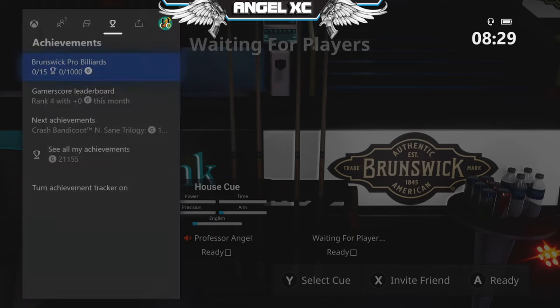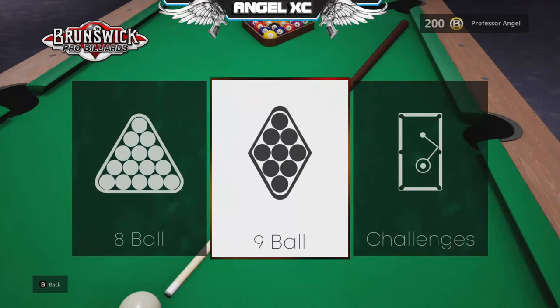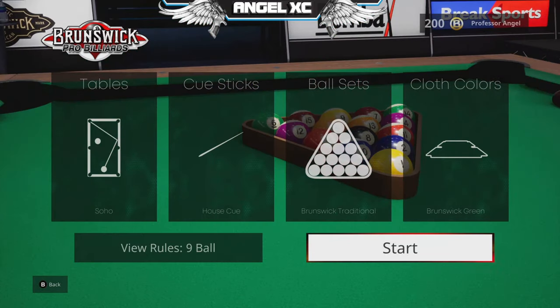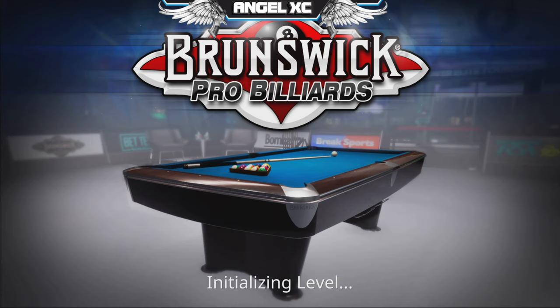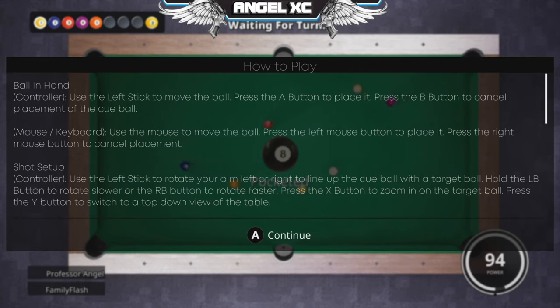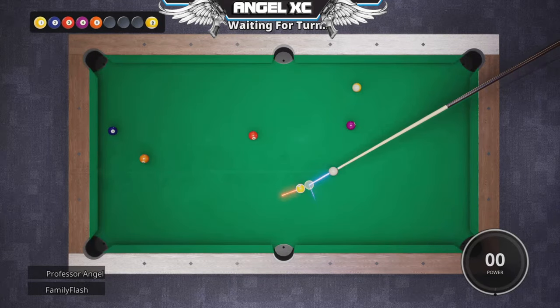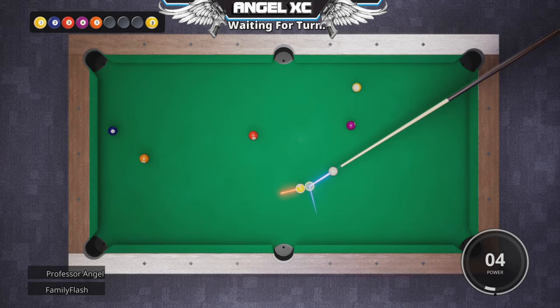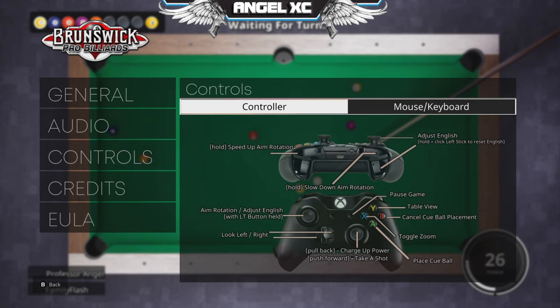That's where it felt like a letdown — it had the basics of the controls there, but not what it needed to have. The physics engine in this isn't up to 100% standard, in my opinion. There's a lot more to learn about how to play the game than anything else. The learning curve requires you to get used to under or overshooting a shot to get it in, which seems a little bit too much for the casual player.